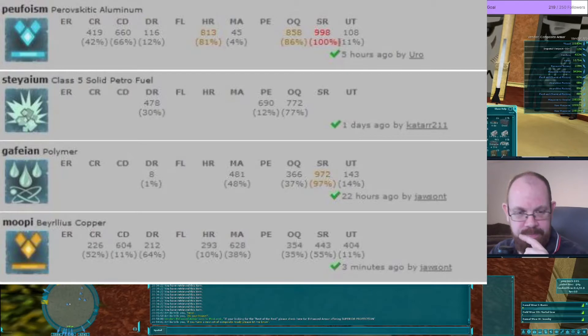Solid petrochemical fuel — armorsmith needs a lot of it. The OQ is the only thing that's important; 772 is three-quarters good, better than the first two spawns. Aluminium is on Talus. The polymer is not the best but it's new, only been out a couple of days — you've got to get your hands on it.